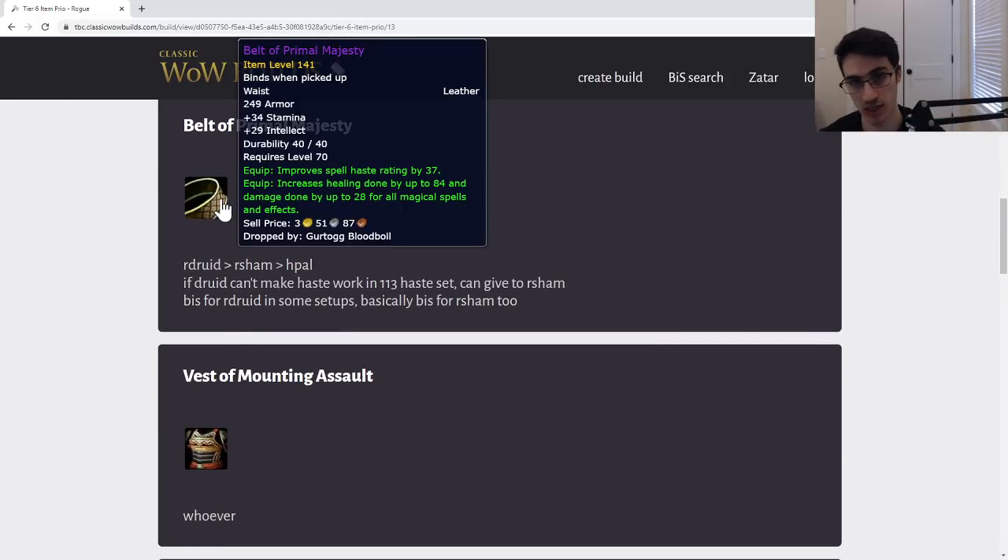Next, give the Blood-Cursed Shoulder Pads to whoever wants them — not a particularly great item, just biggest upgrade. Same with the Garments — biggest upgrade, probably won't find anyone that wants them. But 20 MP5 is a lot, so that's kind of cool.